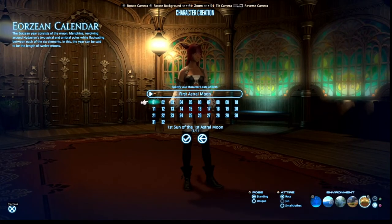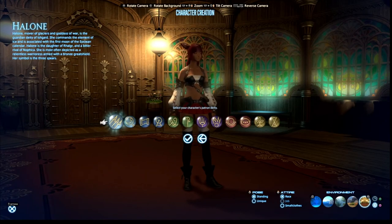It will then bring you to the Eorzea Calendar, which is where you pick your birthday essentially - this means absolutely nothing in terms of in-game gameplay. Then there are patron deities, as there are 12 gods in Eorzea - you could class this as your star sign. Again, this means nothing at all to any gameplay. It's pretty much there for roleplay purposes should you want to roleplay a character.